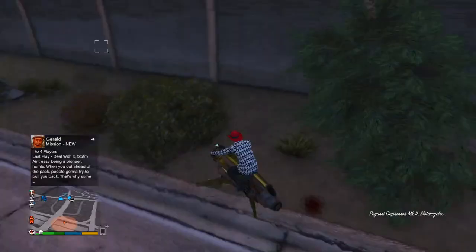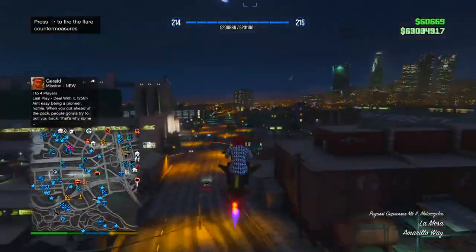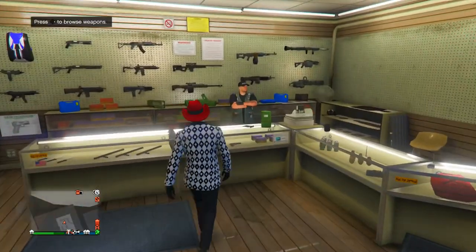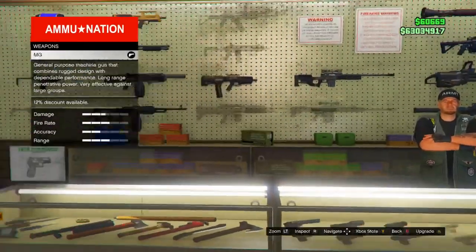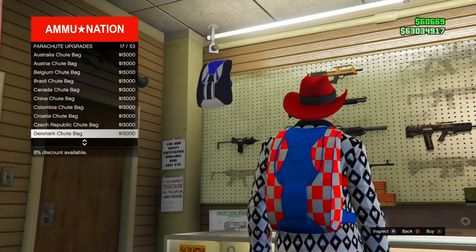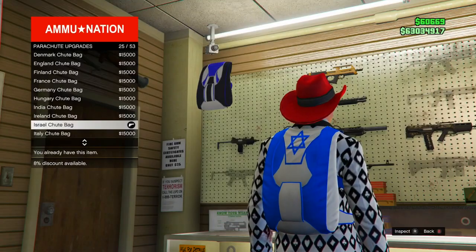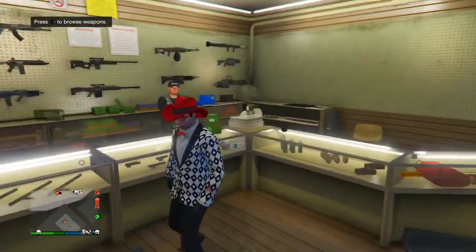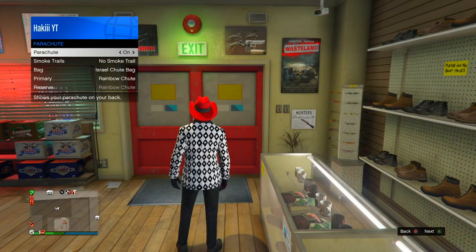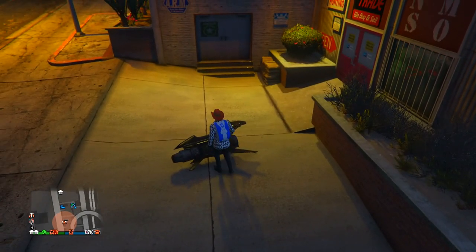Now what you guys want to do is head to any gun shop around the map — the closest one is right here. Go up to the dude in the front, go to weapons, go all the way to the top left, go to parachute, then parachute bags, and scroll down until you find the Israel parachute bag. Buy the Israel parachute bag. Then go to the interaction menu, go to parachute, go to style, go into parachute, and put on the parachute.